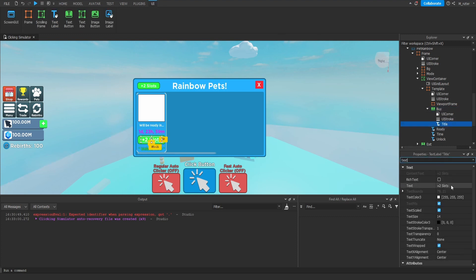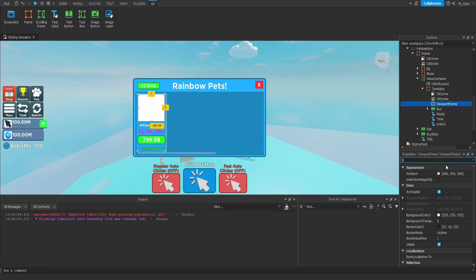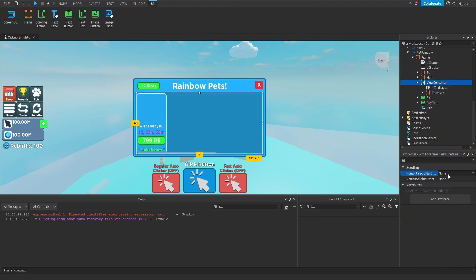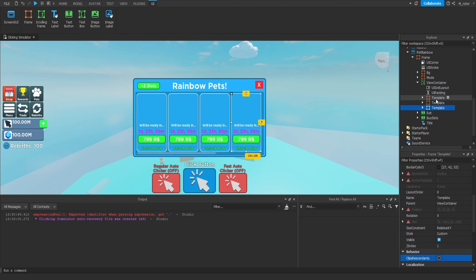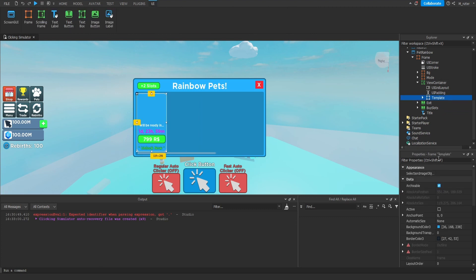Set the title text label on the Buy button to '799 R' with the Robux symbol. Set background transparency of the viewport frame to 1. Go back to the UI grid layout and on vertical alignment set it to center. Go into the View Container's horizontal scroll bar inset and set it to Always — this stops the template from touching the scroll bar. Add a UI padding to the View Container and set the padding left scale to 0.001 so we can see the stroke on all sides. Duplicate the template a couple of times to check — it looks good. Delete the extras, leave one, and set its visibility to false.